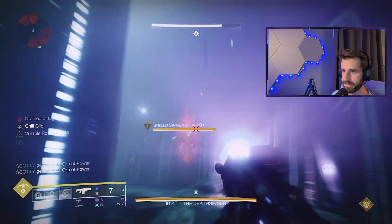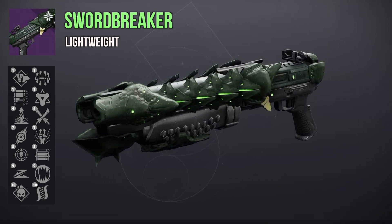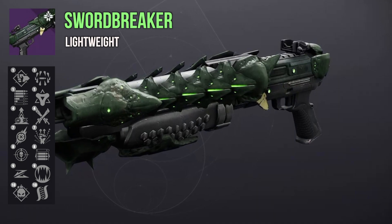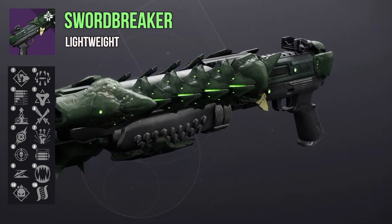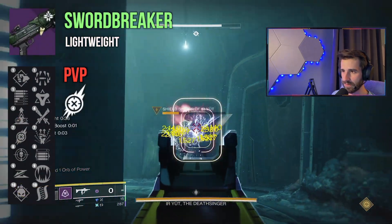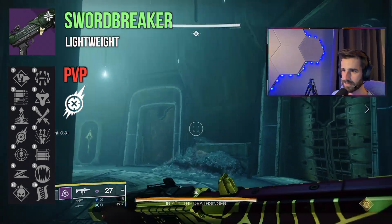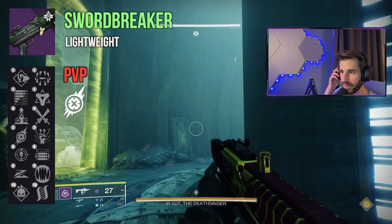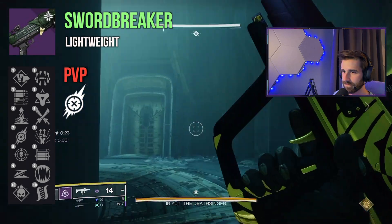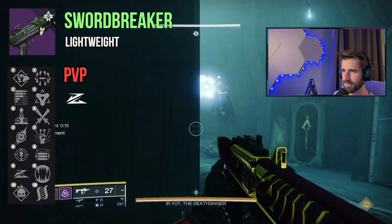Moving on to our next weapon: Swordbreaker, returned as a lightweight Strand shotgun. Lightweights aren't necessarily meta in PvP right now, but they did get their pull-out spread reduced recently, and with the right perks they can definitely be viable — that movement speed is fantastic for closing the gap. Right away I'm seeing Fragile Focus as a good first column option. Boosting shotgun range is always helpful, and Fragile Focus grants a flat 20 range while your shields are up. You also have Threat Detector for extra handling and Slide Shot for extra range and automatic reload.